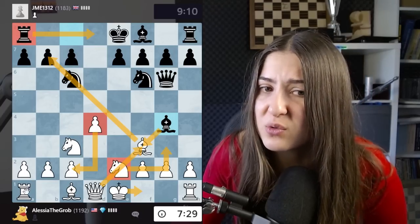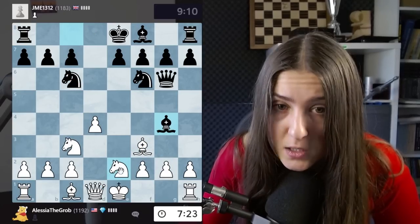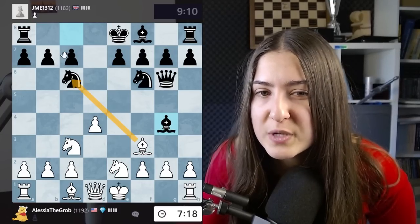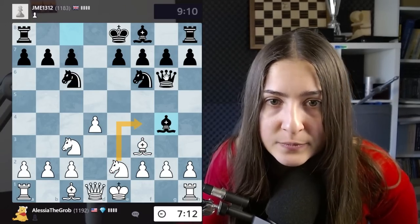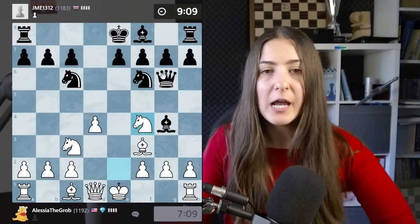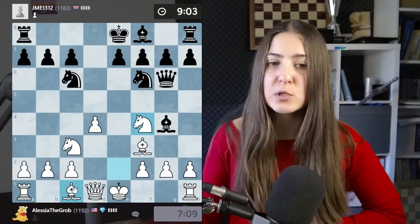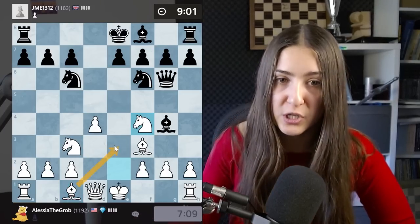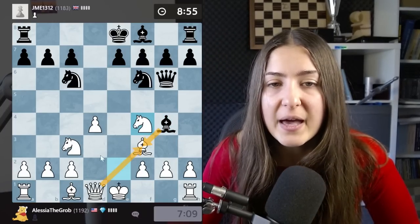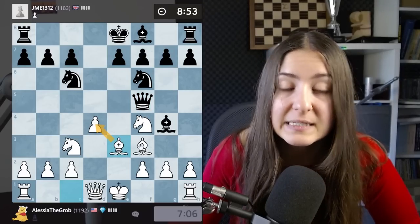This position looks complicated so I don't want to do that. I could take here with check, or play this move attacking the queen - oh, this is the solution! Knight here, winning a tempo and attacking the queen. Once the queen moves I can simply develop and solve all my problems. All my pieces are fully developed. Bishop here protecting the pawn, very smart, and after bishop takes I simply take back.